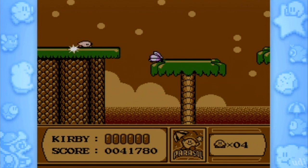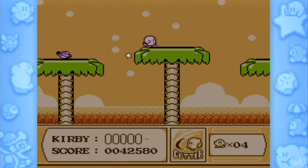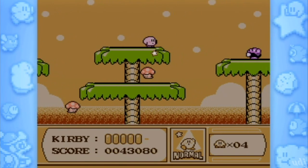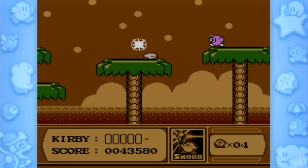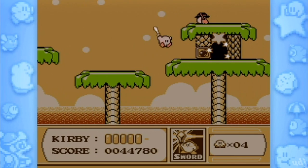This room is pretty simple — you just need to use the parasol. All right, never mind, parasol's gone. Well, one thing you can do is eat that Bronto Bert and spit him out at that big bomb so it doesn't blow everybody up. And there's the end.